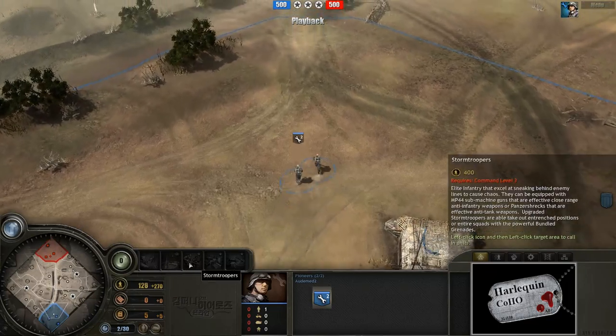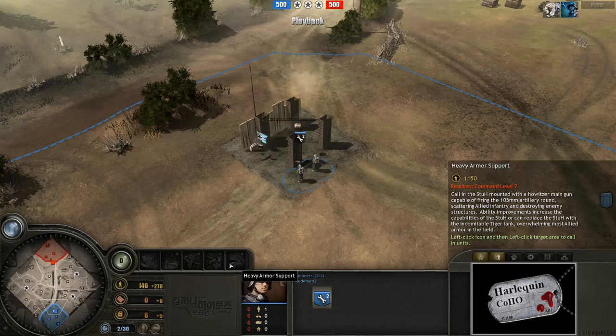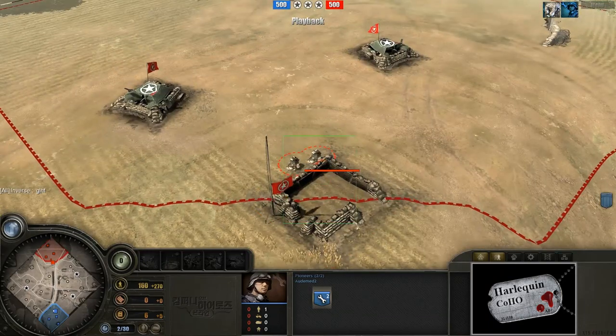You can see he has Infantry Pillage, Flares, Stormtroopers, Manpower Blitz, and Heavy Armor Support — the 1150 version of that, which gives you a Tiger, a Stug, and/or Ostwin.